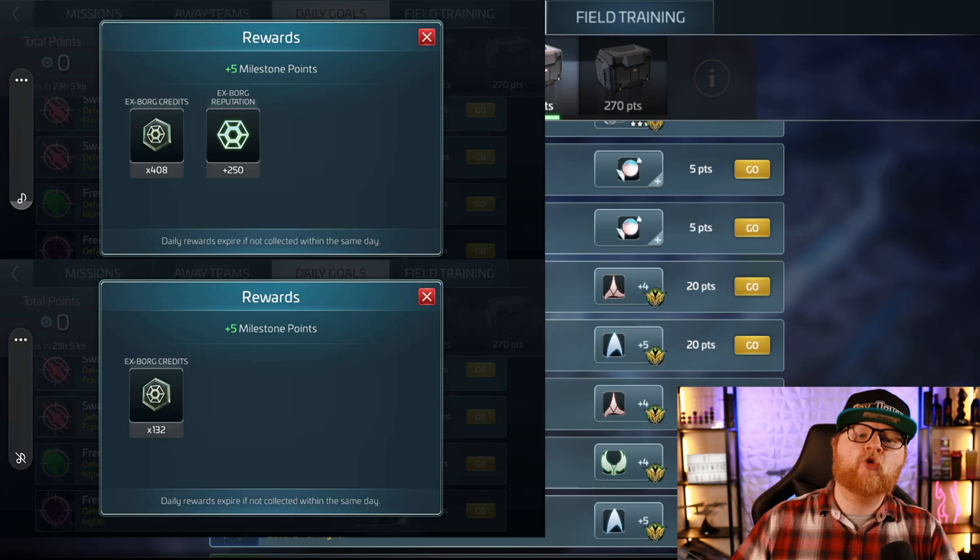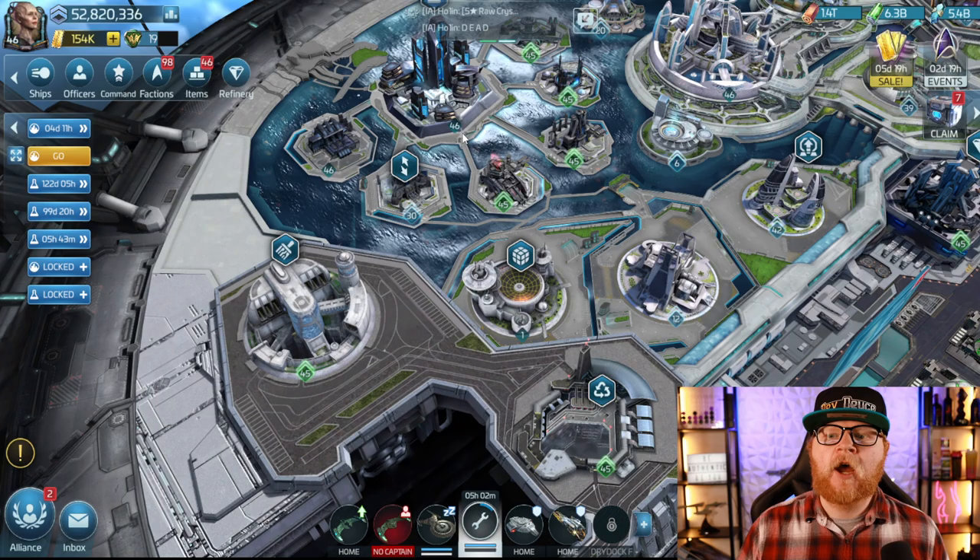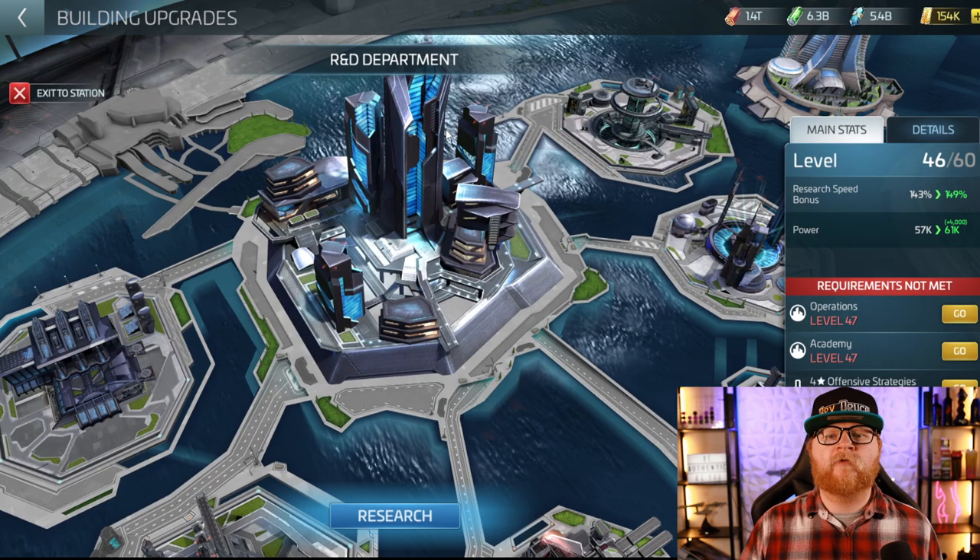You'll do the dailies to get rep and the credits that are needed. Listen to me carefully: these credits are used on both the research and the faction stores.